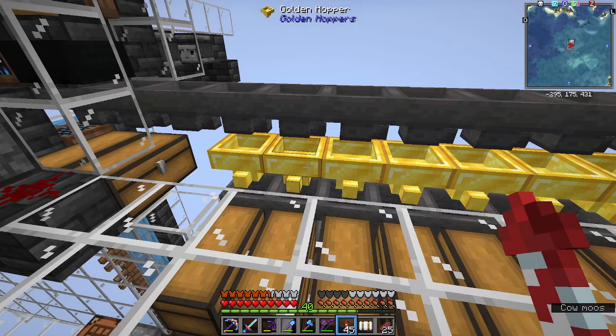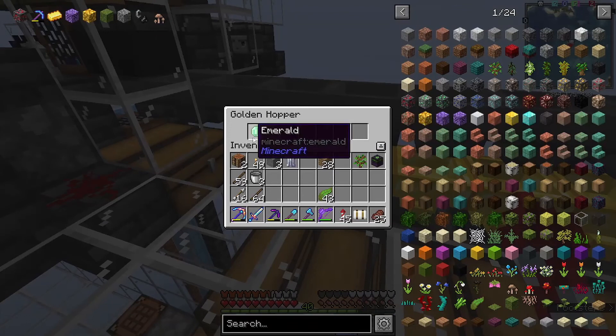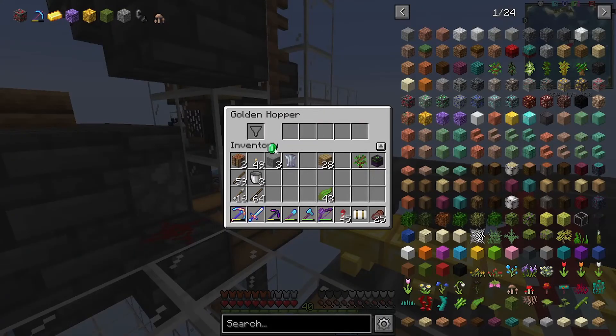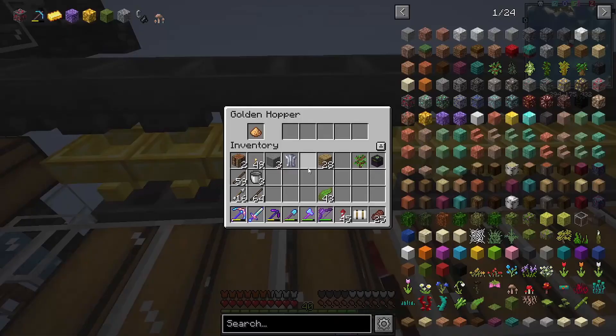They possess a unique additional slot. That one's got hoppers in it, which is weird — that's probably broken, so I'll fix that. That's where redstone is supposed to go. But you see, you put one item in this little filter slot right there, and the only thing that this hopper will let through is now emeralds. This one should be redstone, this one should be gunpowder, and then glowstone.